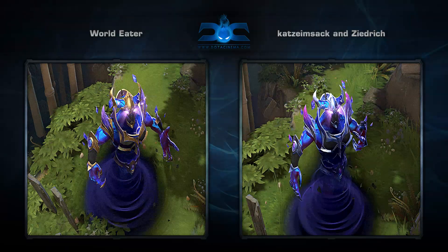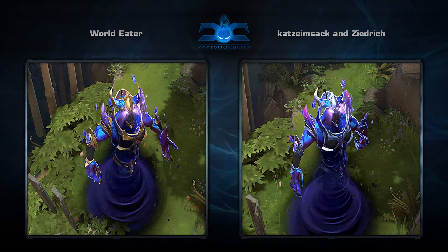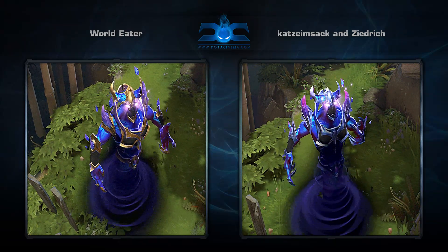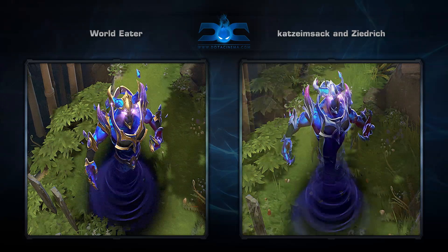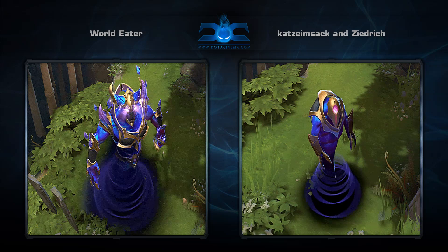Next is the World Eater set for Enigma, created by Katsyam Sack and Zeidrich. It comes with 8 items that make Enigma look super badass. This is the first Enigma set we've featured since his release to the workshop, and if this is any indication then I'm extremely excited to see what artists are going to come up with next.